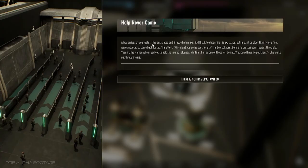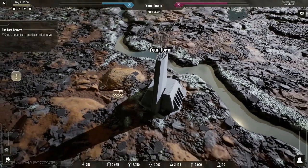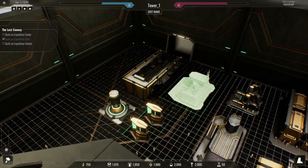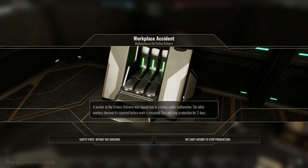Remember that your choices can often have far-reaching consequences, not just for your tower, but for all the surrounding regions. Consider your citizens' morale and trust levels — downtrodden workers with no confidence in your leadership are unlikely to follow your orders and put effort into their labor.